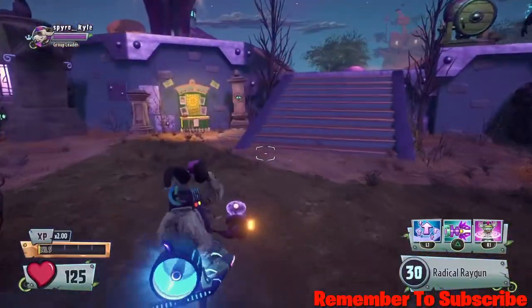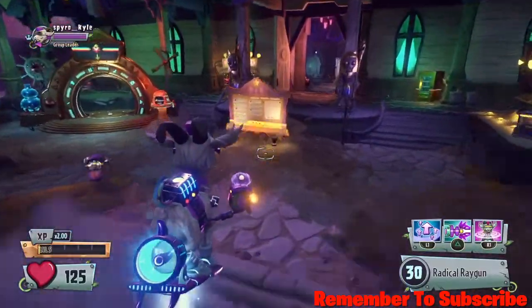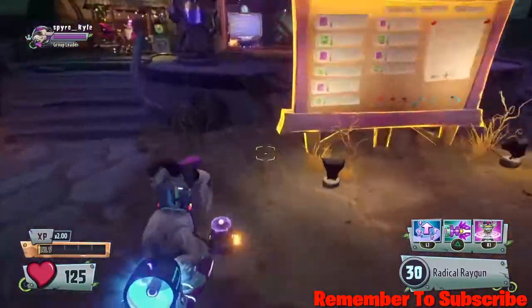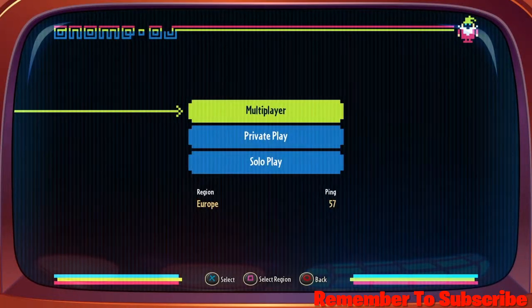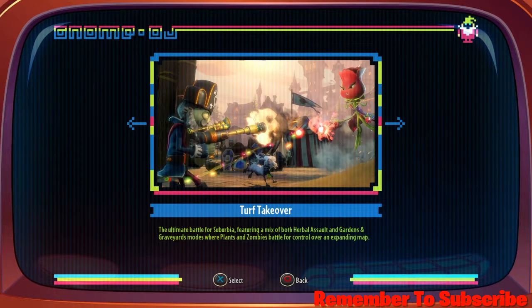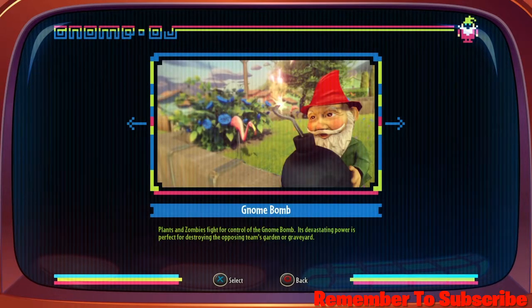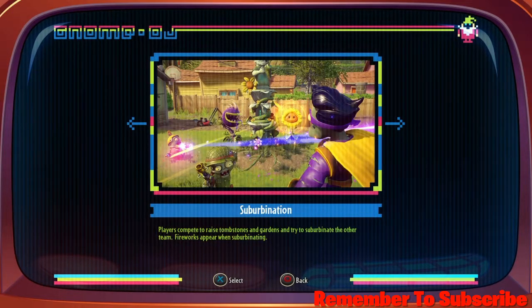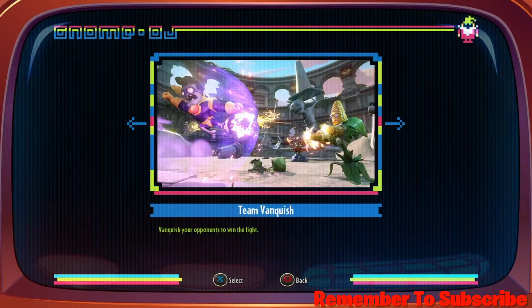What do you guys want to see for Plants vs Zombies now? Because I've made tons of videos on Garden Ops, tons on multiplayer, tons on character showcases. What do you actually want to see? I'm going to carry on with character showcases, multiplayer, and Garden Ops. But is there anything else? I mainly play Team Vanquish and Turf Takeover. Do you want to see me play Gnome Bomb? Because I actually really like Gnome Bomb. Or Suburbanation — well, it's called Domination. Do you want to see Vanquish Confirmed? Let me know what you want to see.